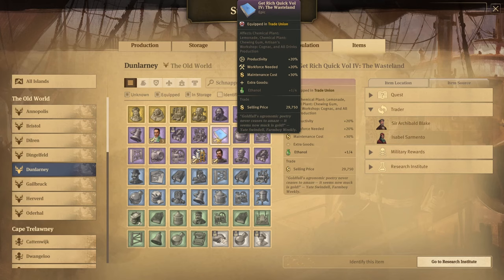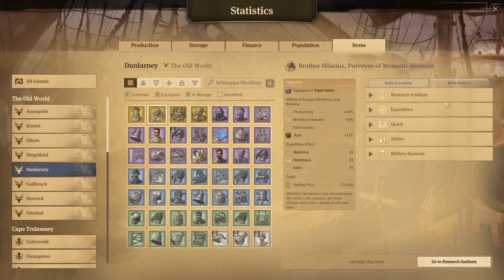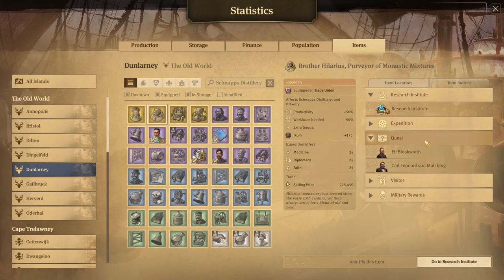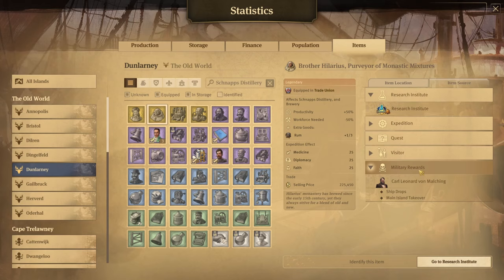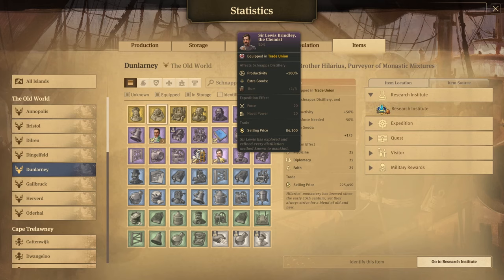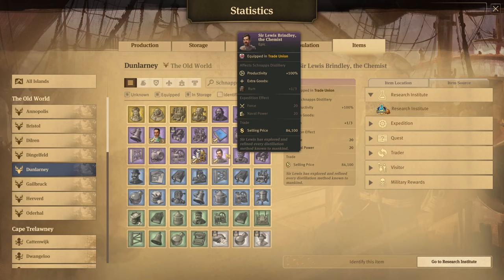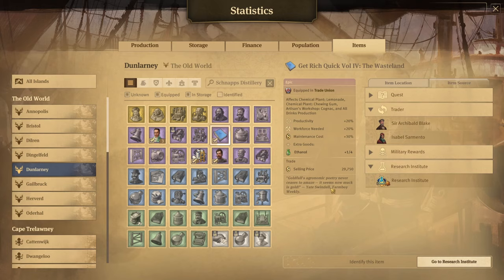Now, there are a few other items you could probably get in its place instead. The biggest one's going to be Brother Hilarious, Purveyor of Monastic Mixtures. He is a little bit more difficult to come by — you either need to craft him at the Institute, get lucky and find him on a rescue mission, get him from a quest, get him at your public mooring or tourist mooring, or possibly get him from Von Malking if he's in your game. He's a little more complicated to get your hands on, but Ferris, Get Rich Quick Volume 4, and Louis Brindley are all easily purchased from the different traders. The only one you need to get from Archie or Isabel is the book; the other two are found at Eli.